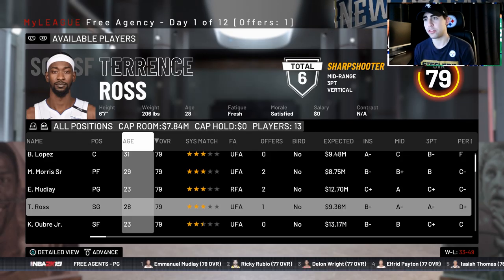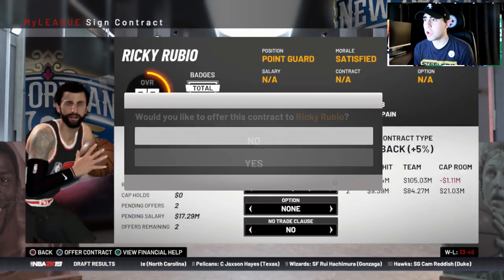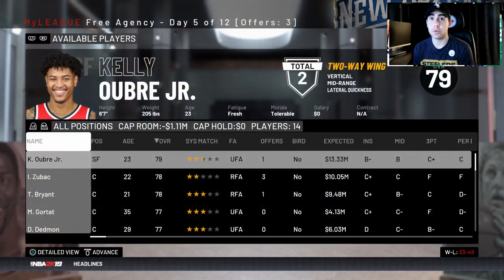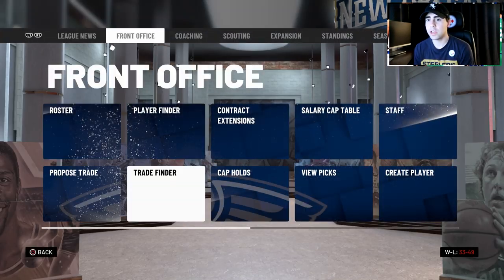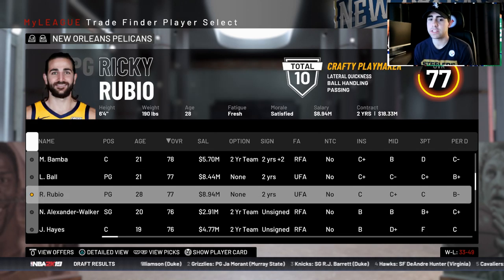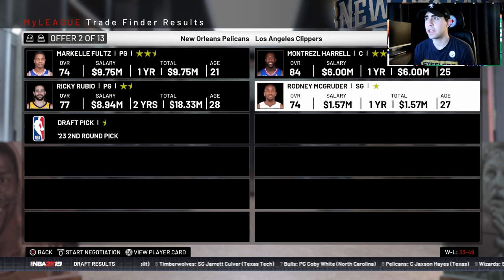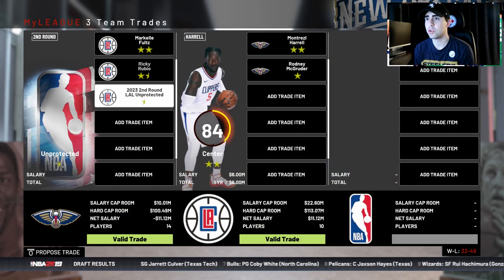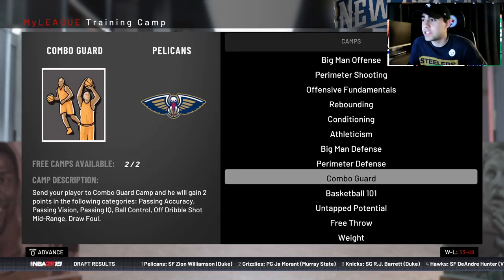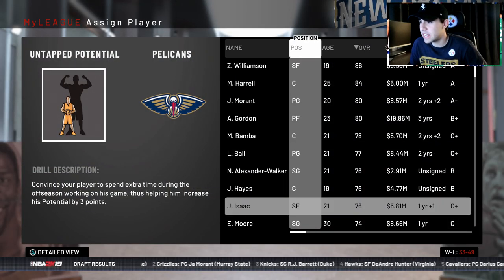I gave Terrence Ross a three-year deal but he goes to the Lakers. I'm going to sign Ricky Rubio — we don't need another point guard, but Rubio has some trade value. I'm now thinking about what I can get for Fultz and Rubio. I'm going to do a trade with the Clippers, picking up Montrezl Harrell and Roddy McGruder — I have to throw in a second-round pick.